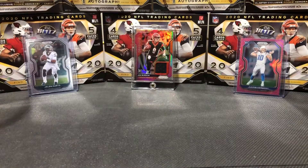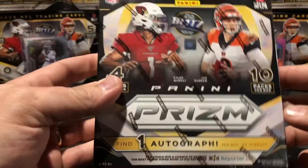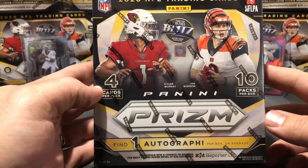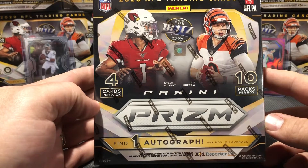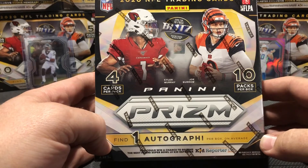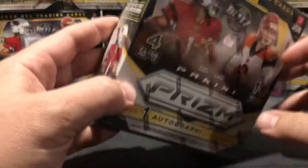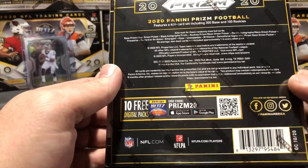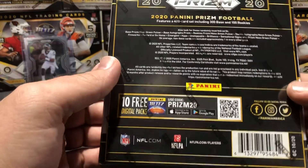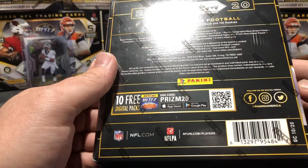I've got some good luck out here - Jalen Hurts, Joe Burrow memorabilia, and a pink Justin Herbert, hopefully they can bring in some good luck for us to get some good pulls. This is the Walmart version of the box. It's got four cards per pack, ten packs per box, and you're guaranteed an auto on average. You might end up with some Panini points, but let's hope that doesn't happen because that'd be a huge bust. They're not cheap - I have to pay for these on the premium market because you just can't find them in stores. Scalpers are out there full-fledged.